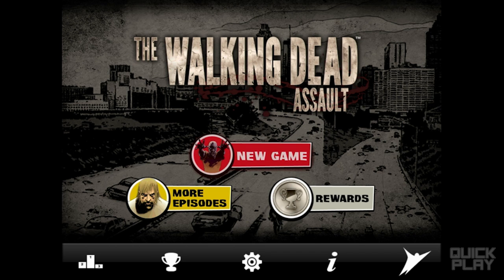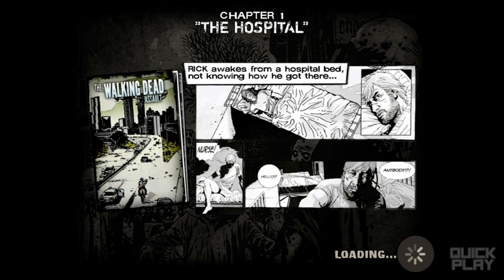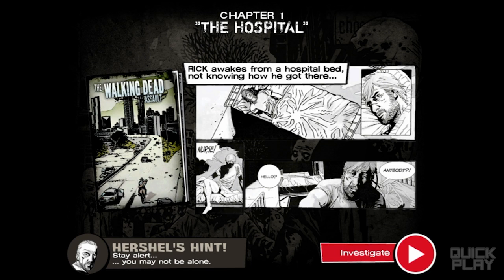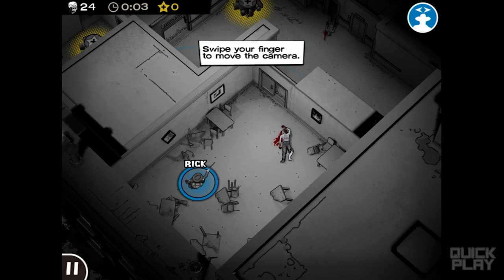So here we go, we're gonna start with a new game right now. This is basically a top-down action strategy game. We're gonna start with the hospital right here which also serves as a tutorial level. Basically this is based on The Walking Dead comic series including characters from the comic series. I played The Walking Dead game by Telltale Games — that was one of my most popular series — so I decided this would be a good game for the first episode of Quick Play.